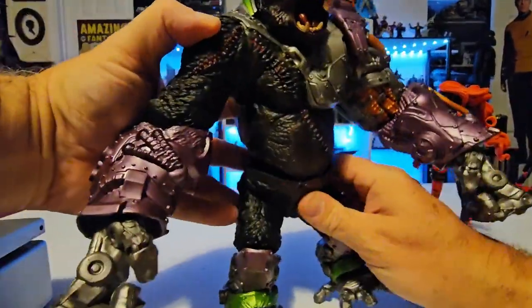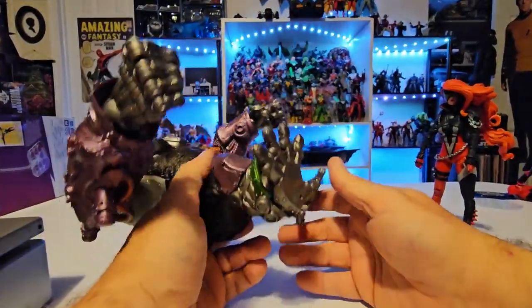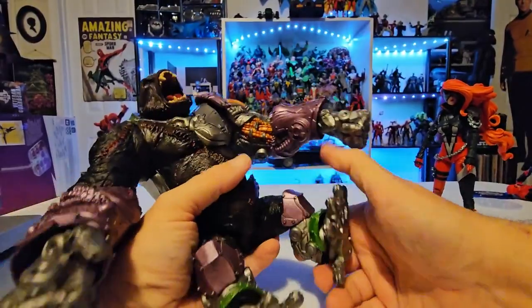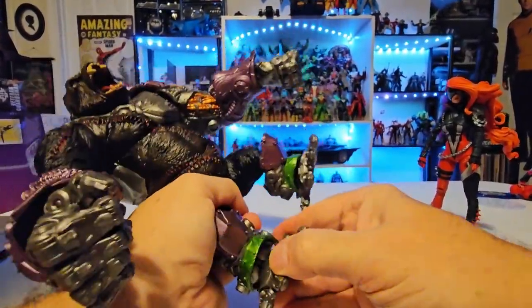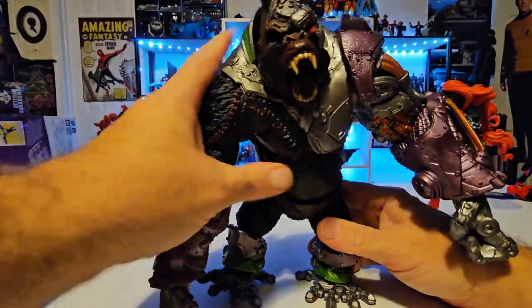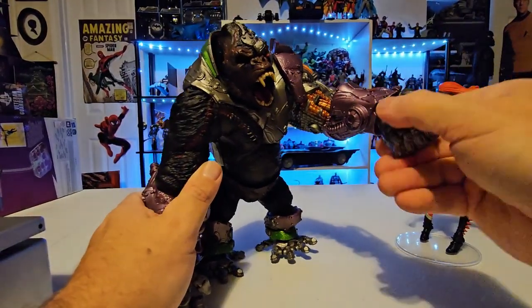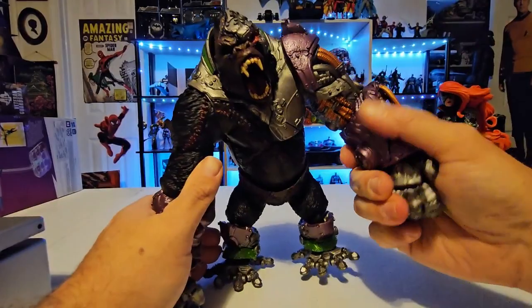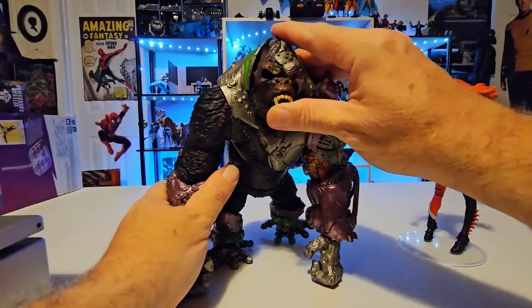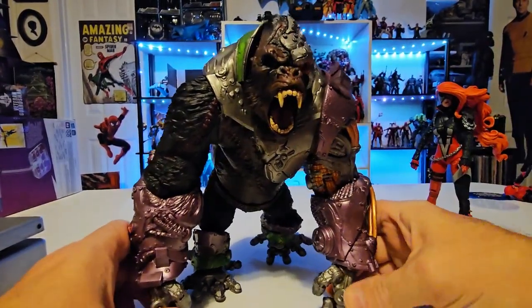Getting him back into more of a gorilla-like appearance, we can see the legs do have a nice knee bend, and the feet themselves have a nice up-and-back motion with a ratcheted click. Overall you can get him in a nice gorilla pose. I wish the fingers were articulated but they're not. If I compare him to Gorilla Grodd, he is definitely a menacing figure. His mouth does not open or close but it's in this permanent growl.